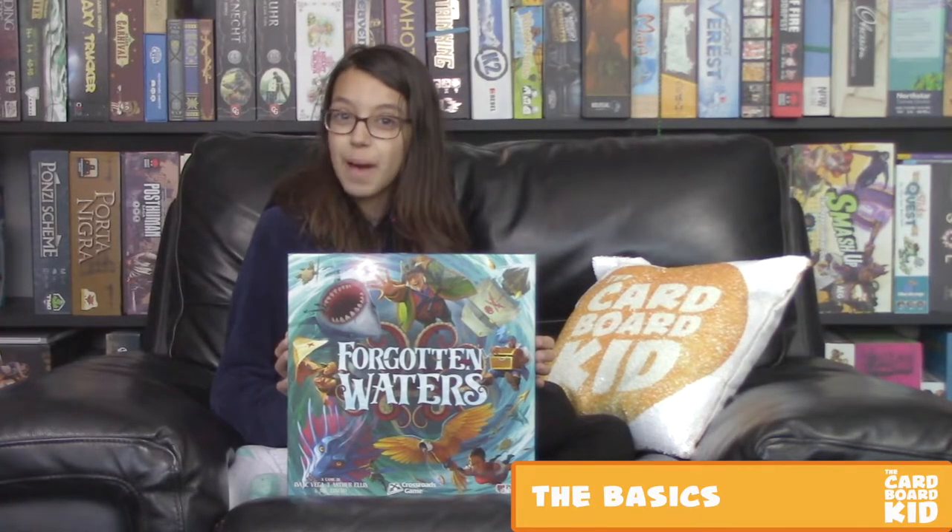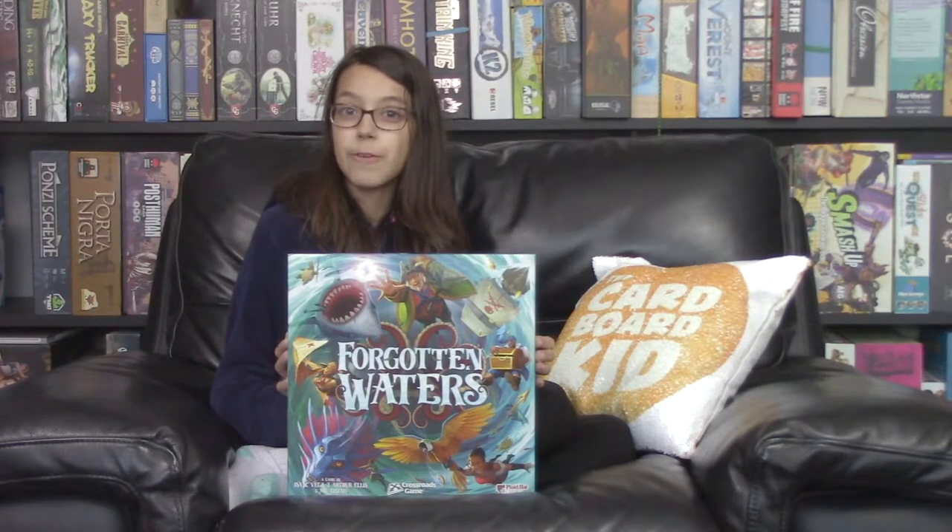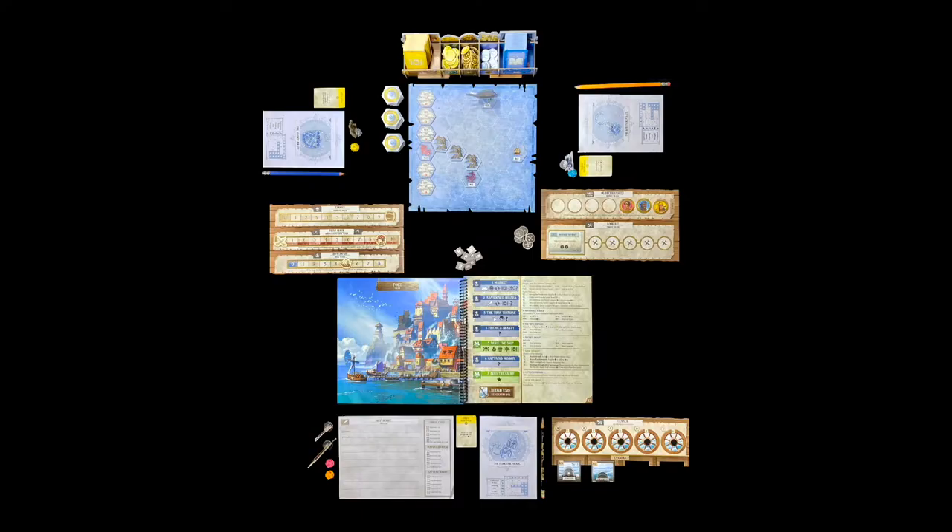Forgotten Waters has three to seven pirates searching the seas together for treasure, excitement, and to fulfil story goals. This is an app-based game mostly played inside a storybook. To avoid spoilers, I'll focus on the first page of the first adventure.